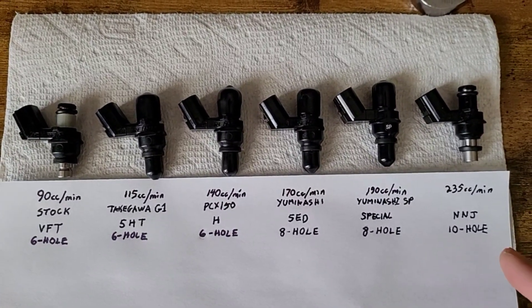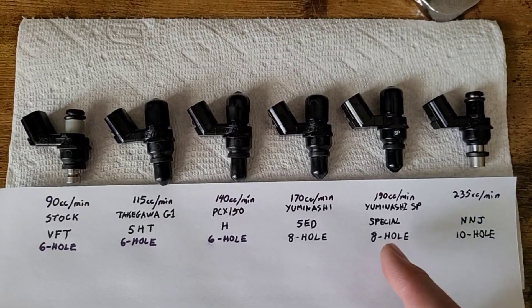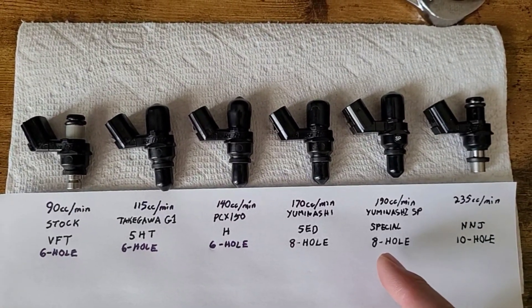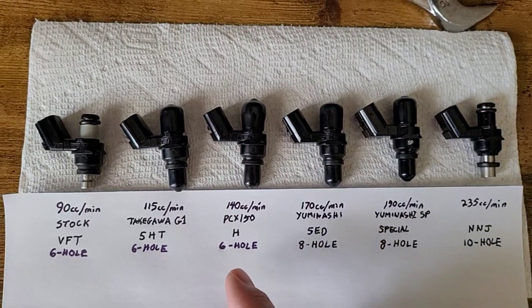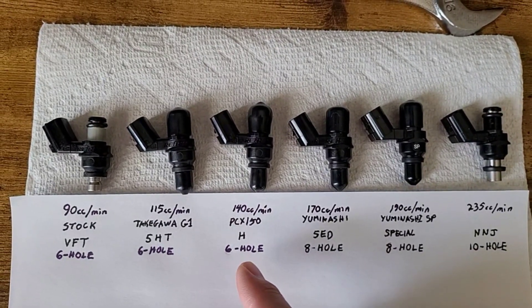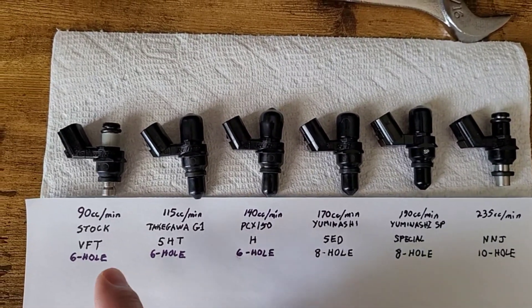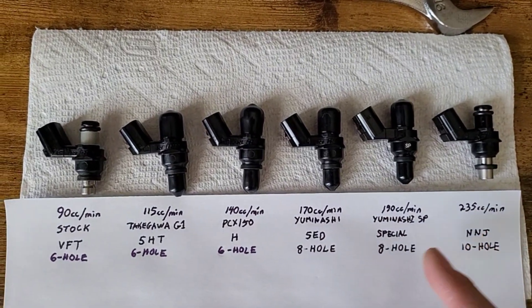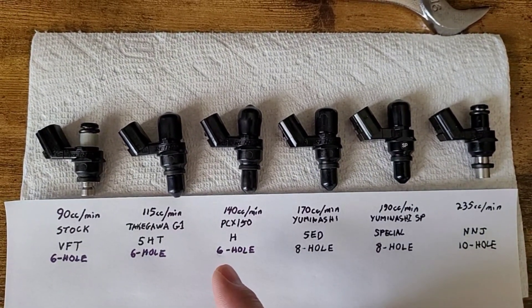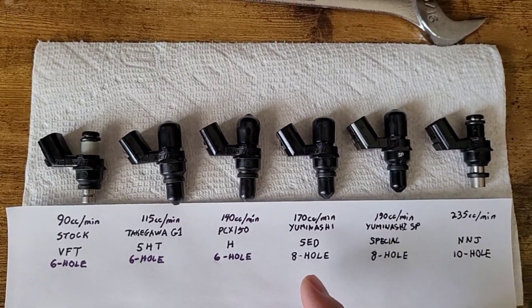These are the injectors we'll be testing today, starting with a 235cc per minute 10-hole, followed by 190cc per minute 8-hole, 170cc per minute 8-hole, 140cc per minute 6-hole, 115cc 6-hole, and finally a 90cc 6-hole. We'll start at the biggest and work our way to the smallest until I see problems with the engine, at which point we'll back off and go with the next highest fuel injector.